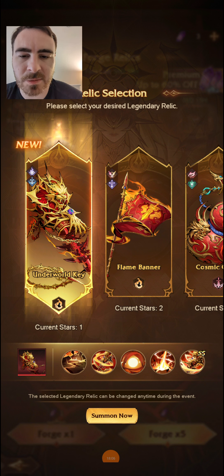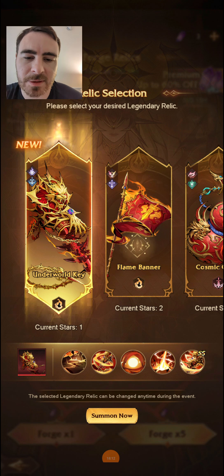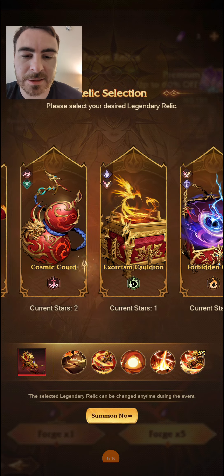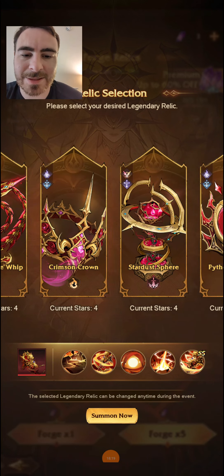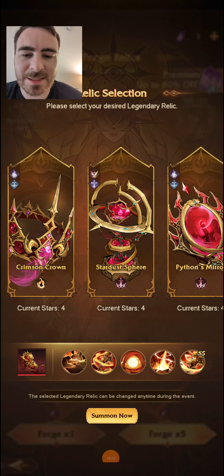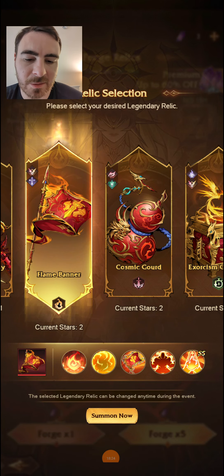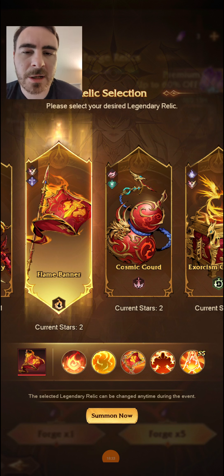Do I think you should prioritise Flame Banner? Yes, I do. And I think that Spear is now kind of outdated with Banner on the loose. Let me know what you think about the relic itself — do you think it's overpowered? Do you think it's underpowered? Let me know down below in the comments.